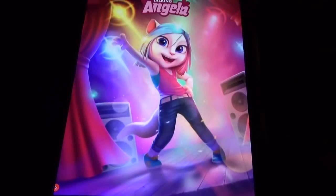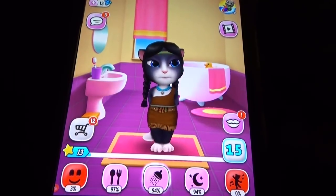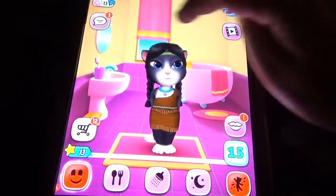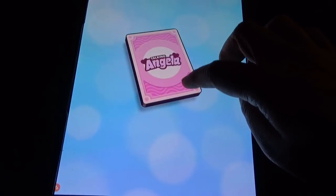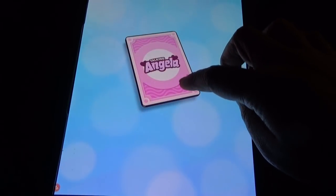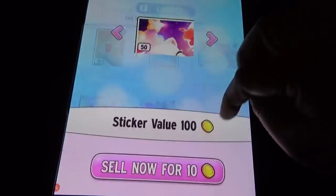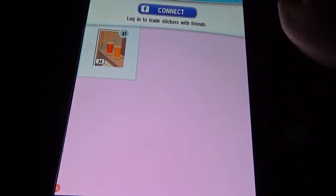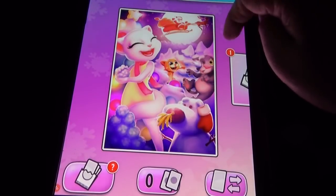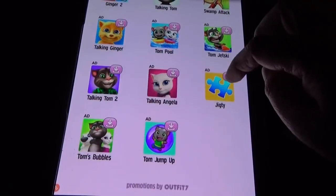Coming to Angela, here we have the studio option, makeup option, and stickers available. The mini games in Angela are really really good. Stickers can be duplicates - if you want you can sell the duplicate stickers. Here we also have mini games, but they are normal mini games. In Donna we can see some challenging mini games, but here in Angela it's normal mini games like Connect Happy and Connect Unicorns.